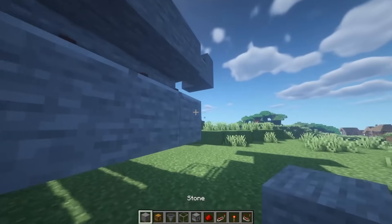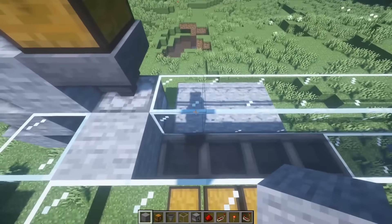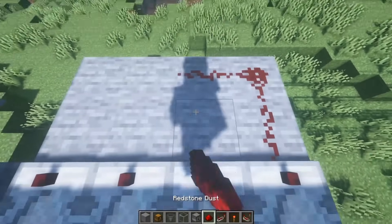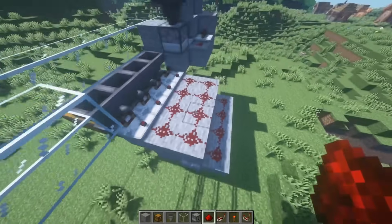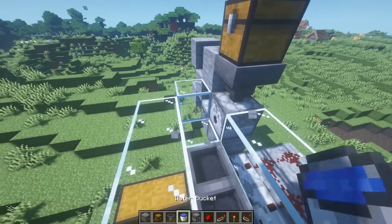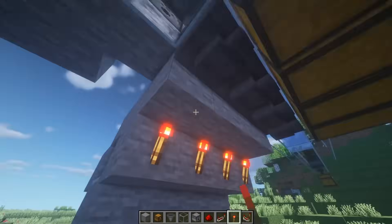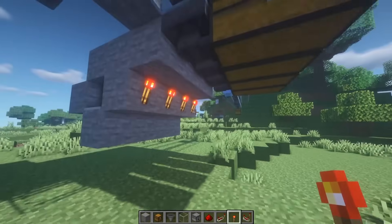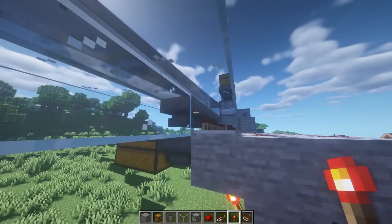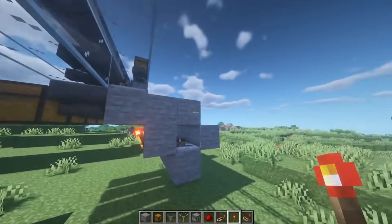You want to place repeaters on each of these with blocks behind them. I'm going to get rid of the water for a second, but we're going to place comparators pulling out of each of these hoppers, and they will point into a bunch of redstone dust that covers the top of all these blocks. Then we're going to put our glass back and our water. On the bottom, we're going to have redstone torches pointing into these blocks right here against the hoppers. Whenever these hoppers have things in them, these comparators loop the signal around and point it into these hoppers. That's all it does — just a big circle.